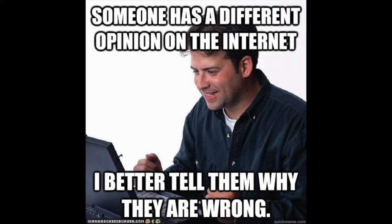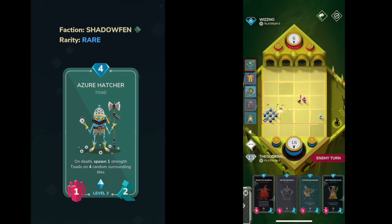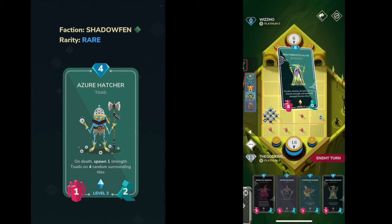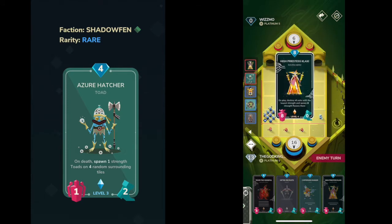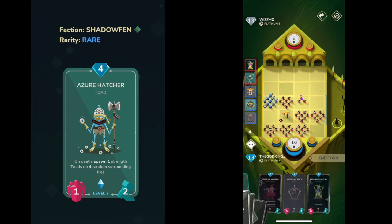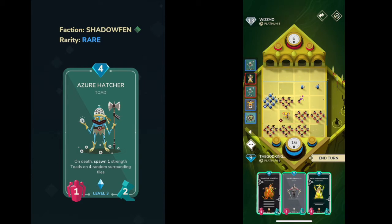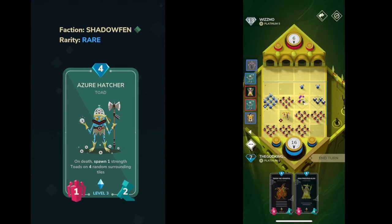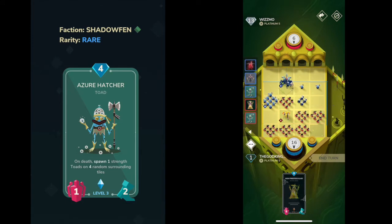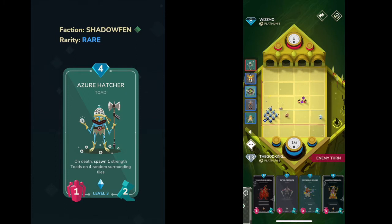Anyways, let's get right into this with number 10. Number 10 is going to be Azure Hatchers. This is probably going to be the most contested spot on this list — I really struggled to come up with a number 10 and honestly there are a bunch of other cards that could fit here. But Azure Hatchers basically guarantees you a two-space front line because no one is going to be able to take that out in one turn, even if they have Bladestorm or Void Sergers — it's difficult to get the proper positioning to take out all the toads at once.